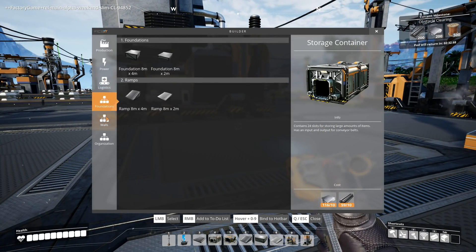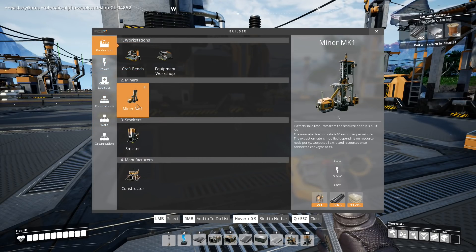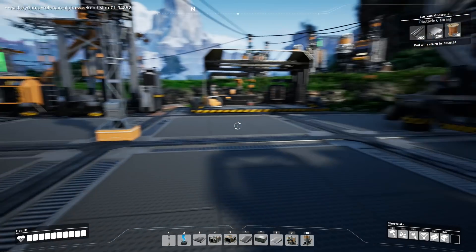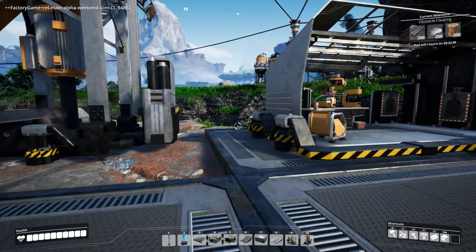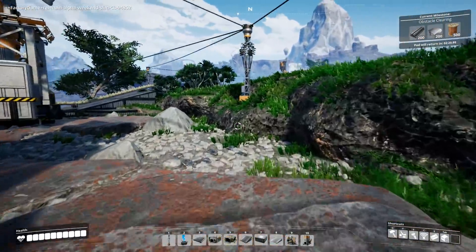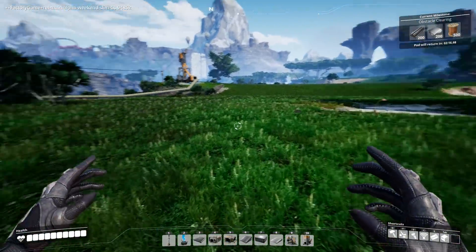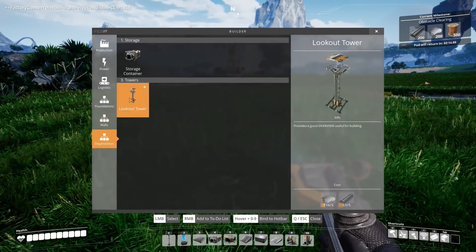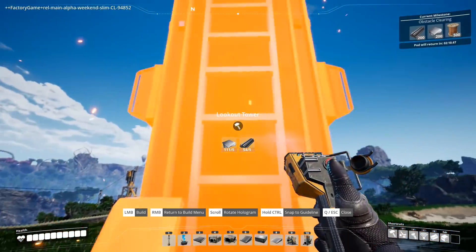I should just check what my production is — what does it take for a miner? I have everything. I have lots of everything there. I'm going to go put down a miner while that job goes on. And I might put up here, if I've got the resources, one of the observation towers, just because they're kind of cool. And I can then look around a little easier if I put this bad boy down. There it is — up we go. And oh yes, that looks very fine, doesn't it?